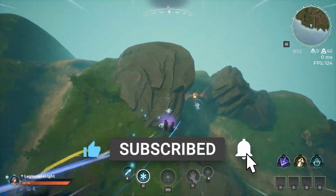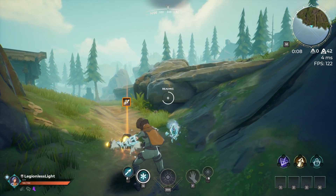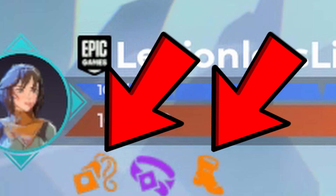There are 3 spots that I love dropping at — there's plenty of loot and most of the time there's no one else around, so I literally get a ton of epic gear for free. By the time I get to the final circle I'm often stacked from top to bottom with the best gear you can get.